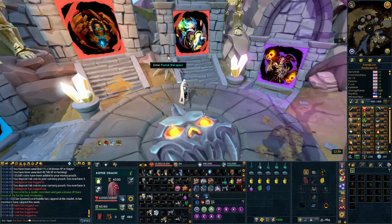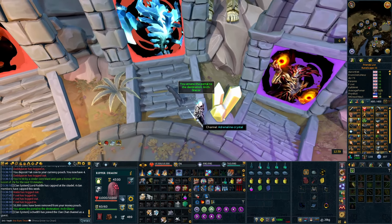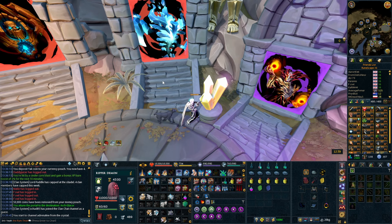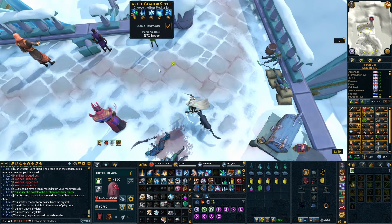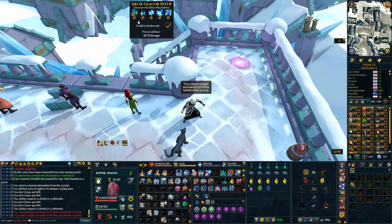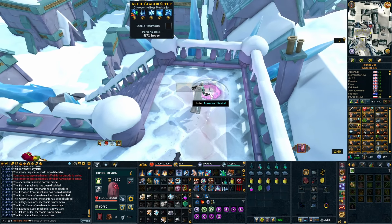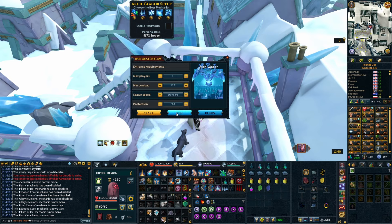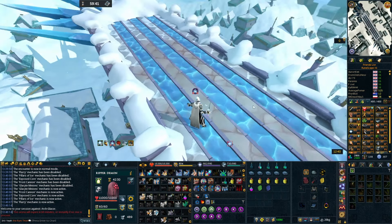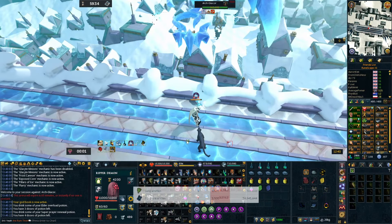Moving on to our final boss — there's a fair bit of information to cover here. We're going to be talking about the Arc Glacor. The Arc Glacor is a boss you can do at almost any level of PvM once you've got an entry-level gear setup, because you can toggle the mechanics on and off. If you wanted to, you could kill this boss with absolutely no mechanics, but it does come at a cost to your profit per hour. It is still kind of okay to kill this boss with zero, one, or two mechanics and AFK it to make a decent amount of money. Totally AFKing this boss, you can probably still expect between about 5 to 7 million GP per hour, which is pretty decent for AFKing a boss.